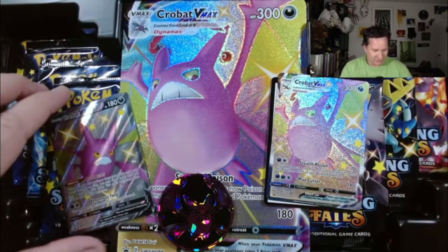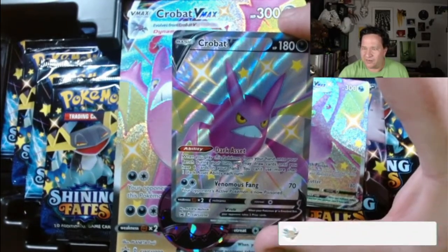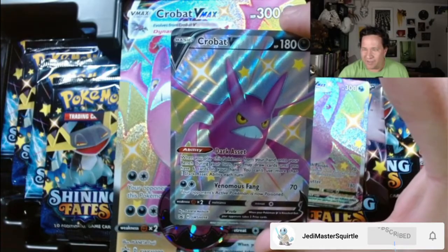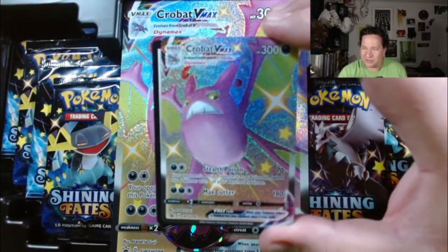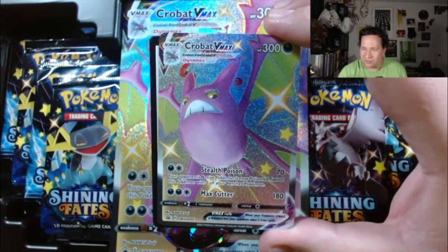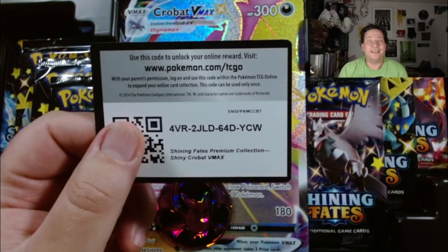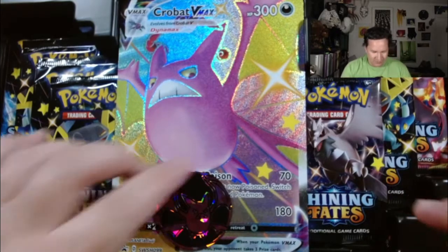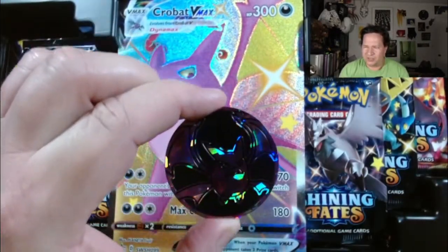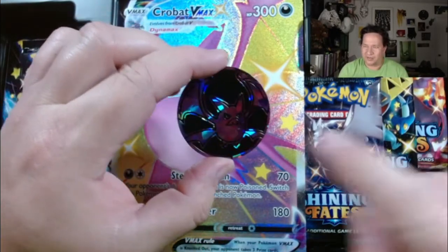Anyways, you get this here. You get your Crobat V card right there - he is very playable. You get your Shiny Crobat V Max - look at that. There's our first code card, get the codes. We got one Jumbo Metallic coin, kind of hard to see, but it's got a Crobat on there, you can kind of see him in there.